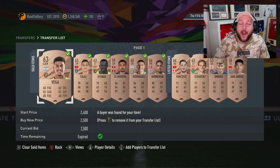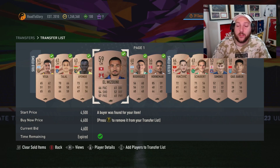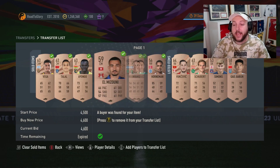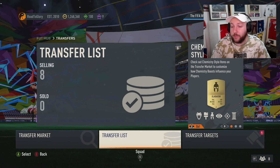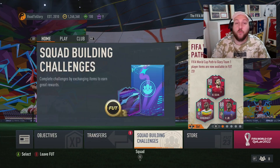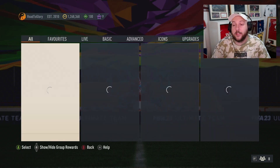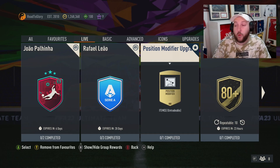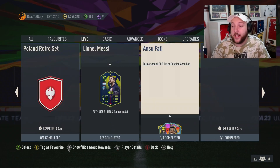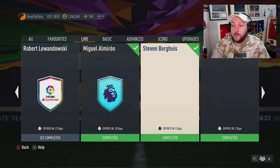Today we are going to explain and show you how to make coins from the bronze pack method. As you can see, we have sold some of these cards for crazy prices, and that is down to the World Cup mode being out. Basically, what you're looking for in terms of demand and why cards go up in price: if we go to SBCs and go to 'Live', we have a position modifier that needs one bronze card.